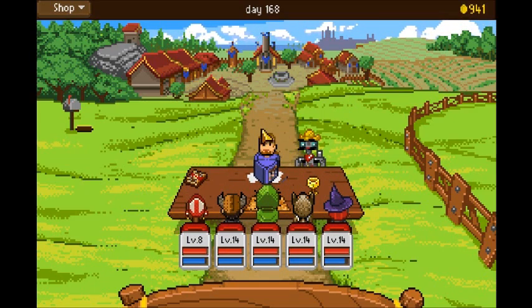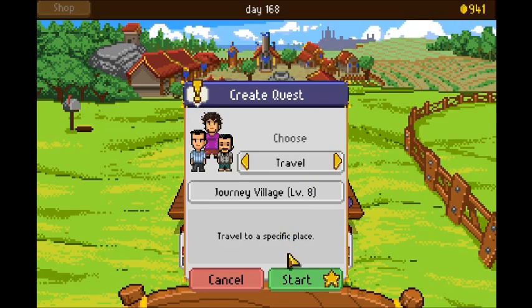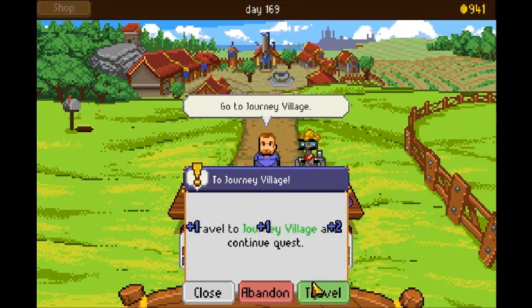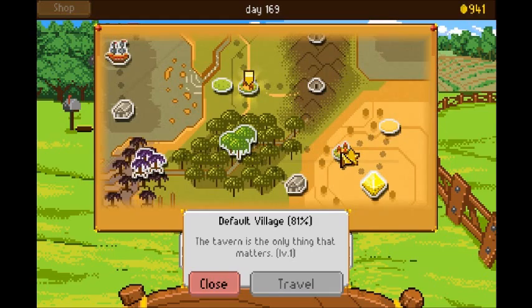Remember that carrot collecting quest? It changed to level 16 now. I guess we'll start traveling to Journey Village because there's not really anything else I can do here — Journey Village is in the desert.